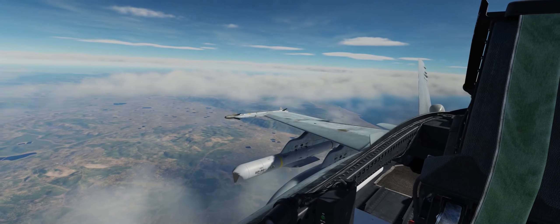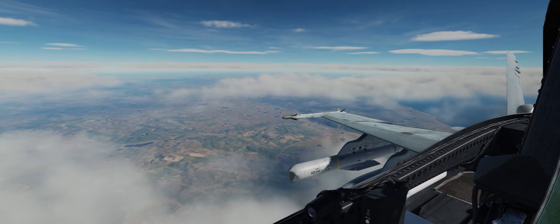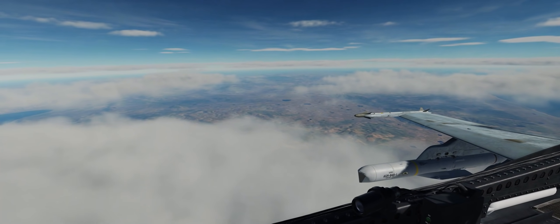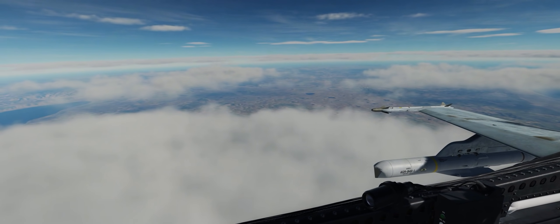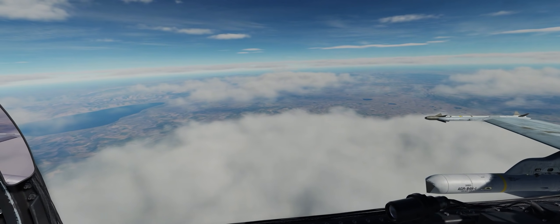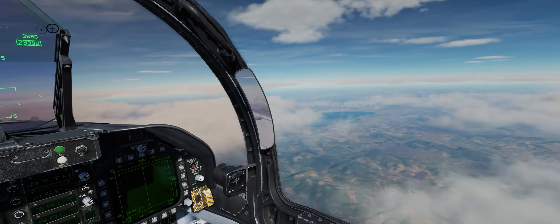Hey guys, Spudknocker here. Today we received a rather extensive update to DCS World 2.7 Open Beta that came with a number of fantastic additions including ground units and a brand new weapon for the FA-18C Hornet — the AGM-84H SLAM-ER, a long-range land attack version of the original AGM-84 Harpoon anti-ship cruise missile.